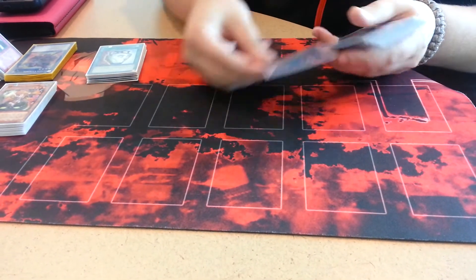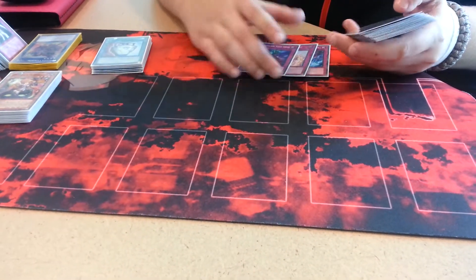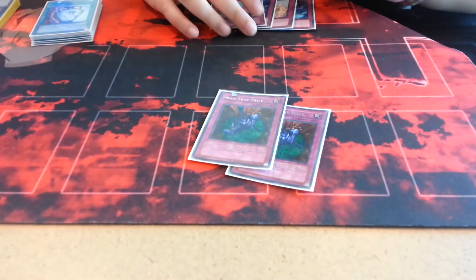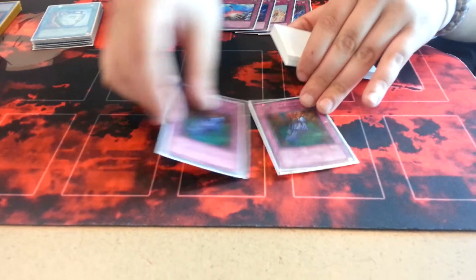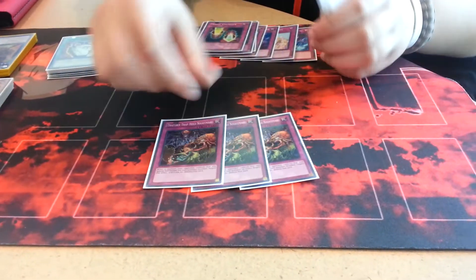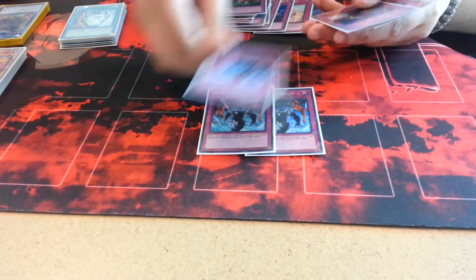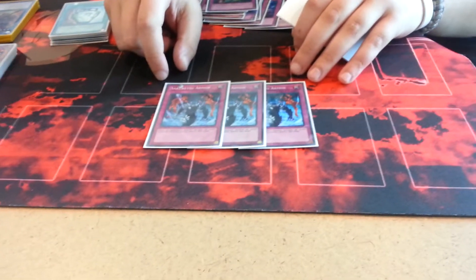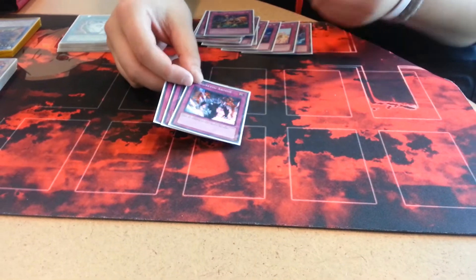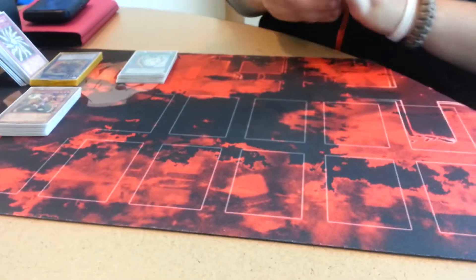For the traps — it's a lot of traps. One Torrential Tribute, obvious reasons. One Solemn Warning, no duh. One Bottomless Trap Hole — got cut to one because of the deck. One Compulsory Evacuation Device. Two Acid Trap Holes. Two Magic Cylinders — people don't see it coming and they just get shafted by their own attack. Three Nightmares: when your opponent special summons a monster that turn and activates its effect, negate its effect entirely and destroy it. Three Sakuretsus — I run these over D-Prison. If Stardust comes out, you just activate Sakuretsu and then chain Trap Trick's Nightmare to it. And three Trap Holes — obvious reasons, it can be searched out.